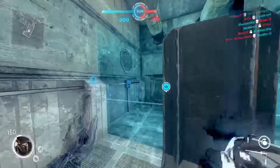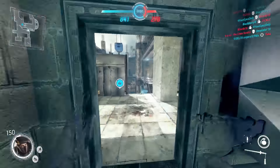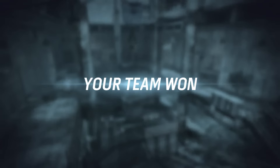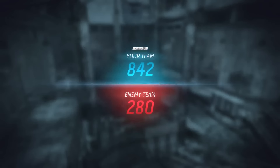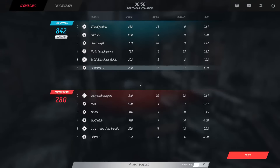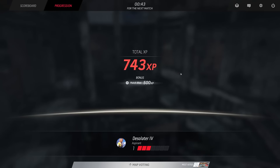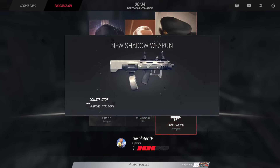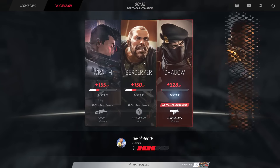Three, two, one — dammit. Your team won! Sweet! My KD on that game was just absolutely abysmal — 12 and 11, yeah, not too great. At least I went positive — I thought I was gonna go negative for sure. Let's look at what experience we got. We unlocked a new submachine gun!